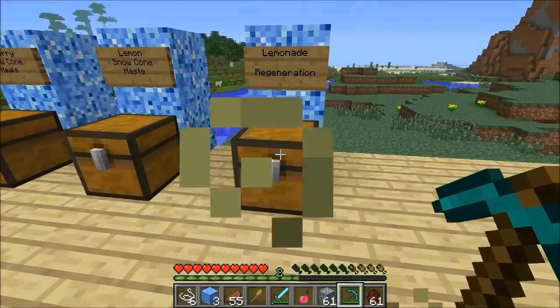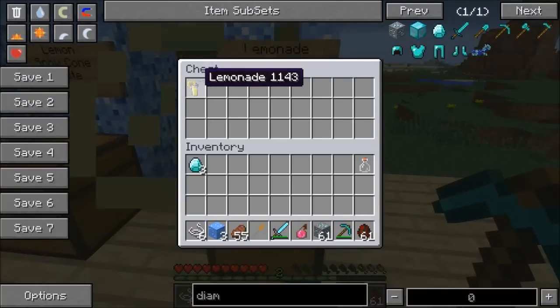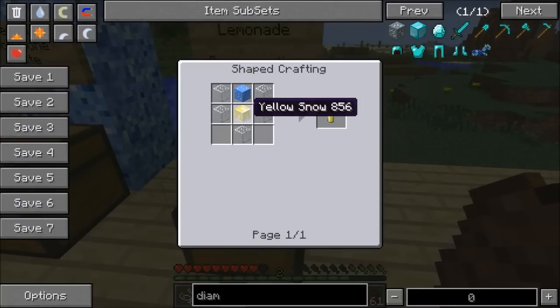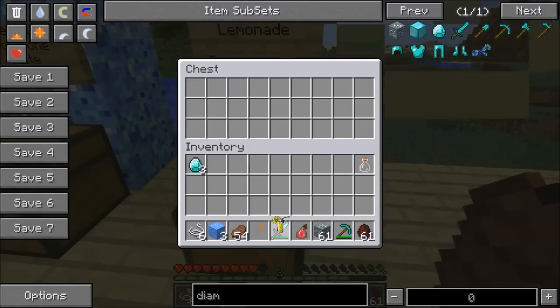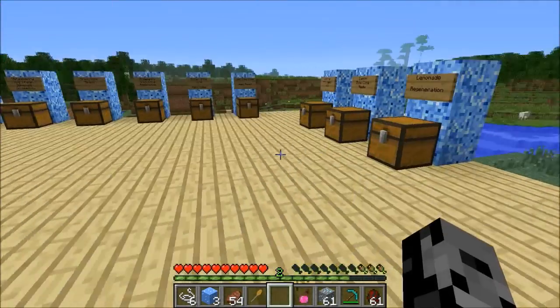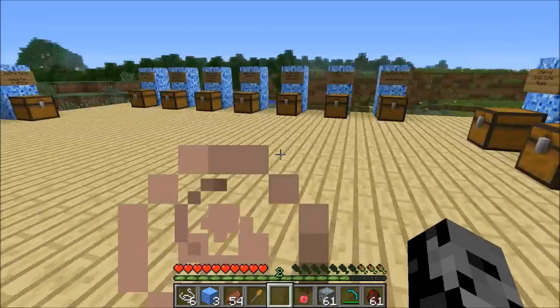Last up is lemonade, and lemonade is awesome. To make it you need a yellow snow block — which sounds delicious. To make the yellow snow block, you need a lemon snow cone and magical snow, plus normal ice and a bunch of glass. If you eat the lemonade, you get regeneration — which is always awesome. Regeneration 4 for about 10 seconds. Definitely really useful.